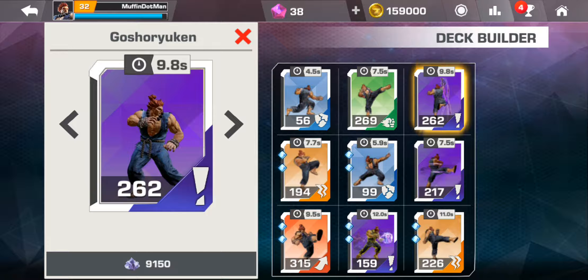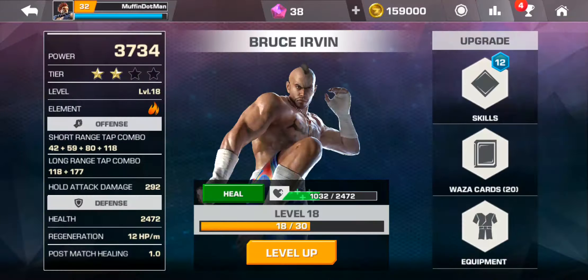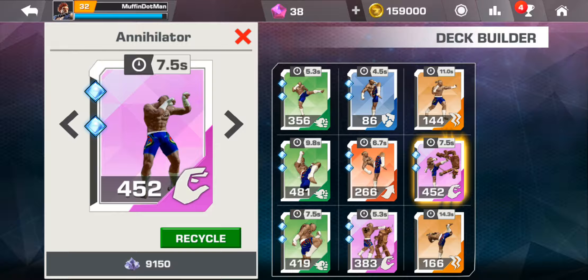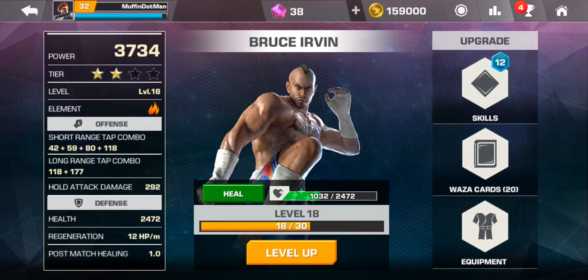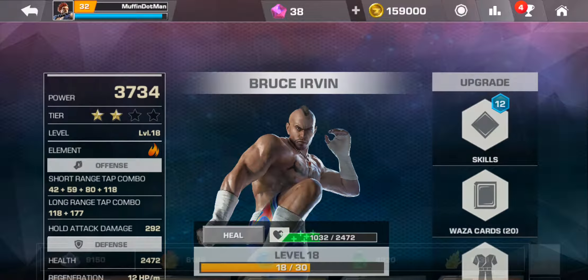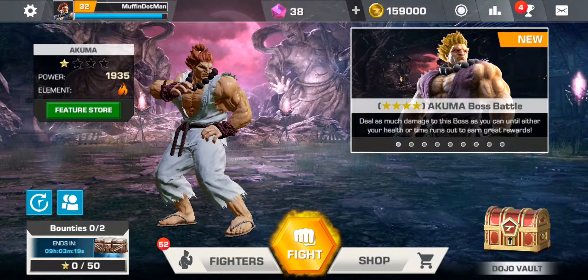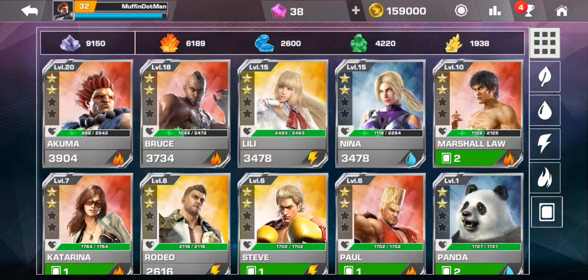For an opponent like Akuma, the movesets are a little bit different — he has purple ones which are his Street Fighter counterpart moves. I haven't fully understood how those work yet. Then for someone like Bruce and King, these characters also have grab moves shown in pink. These grab moves are extremely powerful — the character does a little duck and then grabs, similar to a command grab input if you've played Tekken on console.